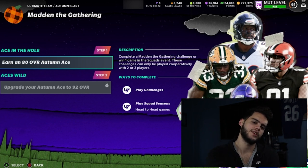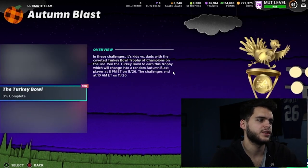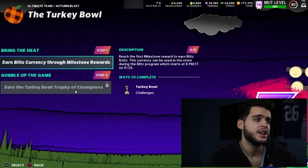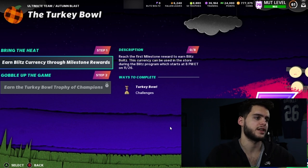Next up — the Turkey Bowl. It's kids vs. dads with the coveted Turkey Bowl trophy. Win the Turkey Bowl to earn this trophy, and the trophy will turn into a random Autumn Blast player at 8 p.m. on November 26, so you're gonna get a free player. Also confirmed: the Blitz promo — earn Blitz currency through milestone rewards. The Blitz promo starts November 26 at 8 p.m. Eastern time, so make sure you are around and ready. Blitz is confirmed — super cool.